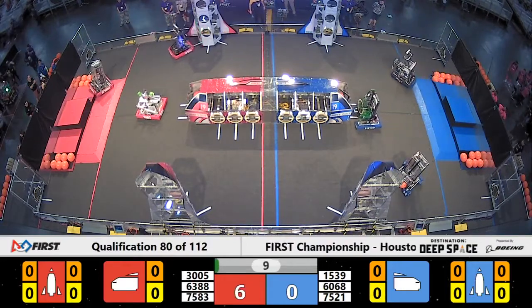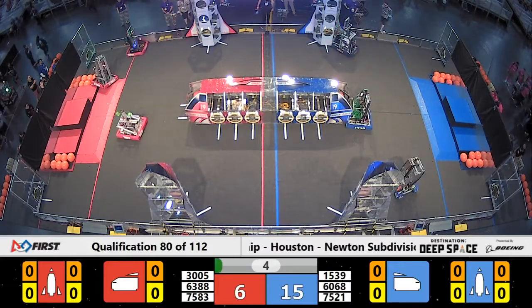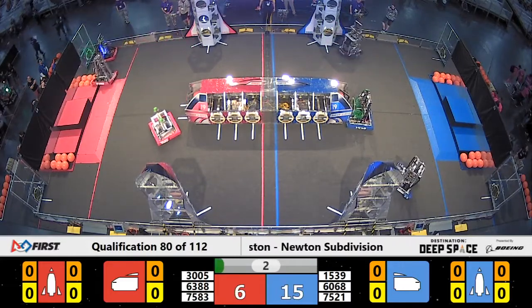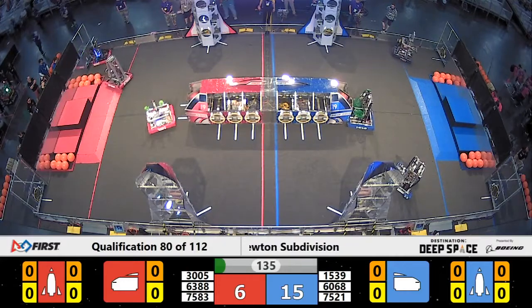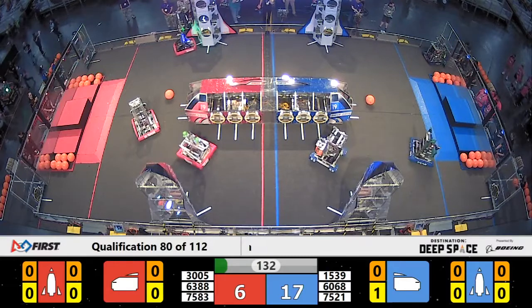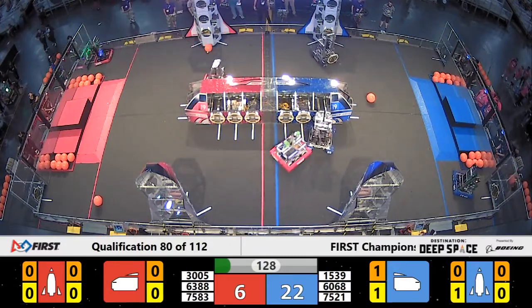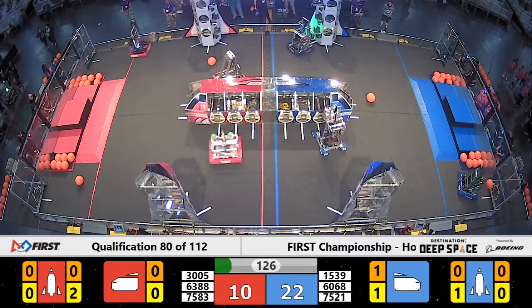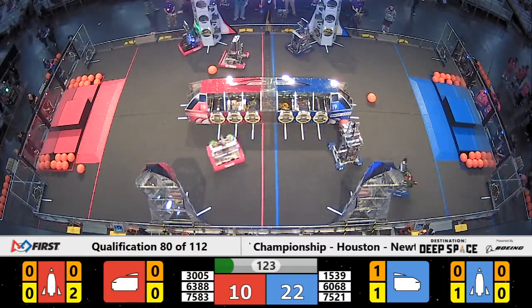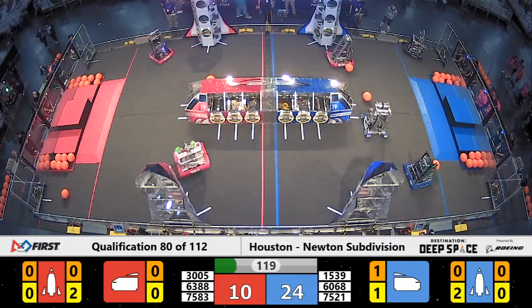Red Alliance trying to make their way out of the HAB, having a little bit of trouble. We'll see if they can do it under visual obscurity, if they're able to get out past that HAB line. Not quite able to make it happen. So Blue Alliance with the advantage. Red had a little bit of trouble getting out across the HAB line. Wonderworks falling off level 2, so no points for the Sandstorm HAB cross.